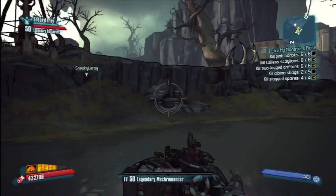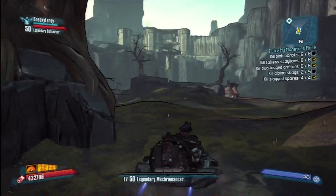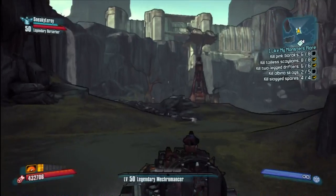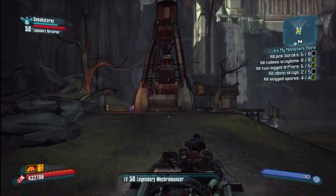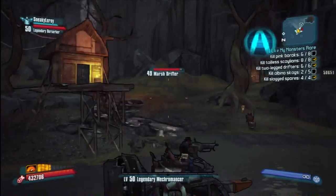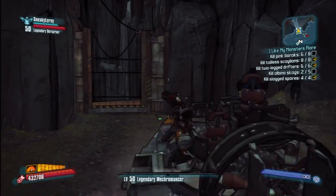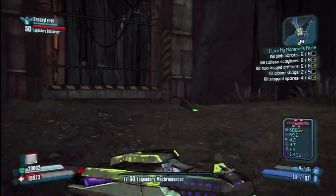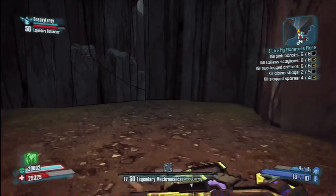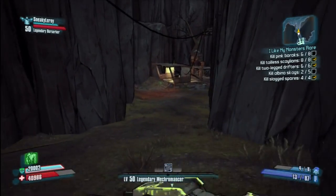If you follow basically where I'm going to be going — because you've got to go on top of the mountain — just follow my footsteps and you shouldn't go too far wrong. You might have to fight your way through a few enemies, but you'll get there. You travel all the way over to this side of the map and you'll see a big entrance, like a little alleyway. You go through here and there's a giant lift at the end of this alleyway.